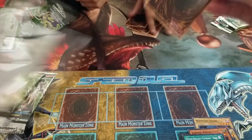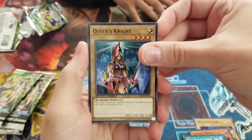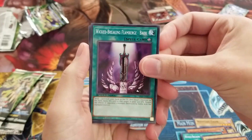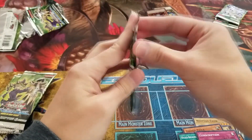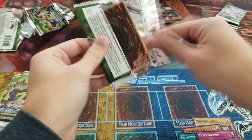Obviously there will be background noise as this is a tournament. There's one super rare — that's one card I've not seen pulled very often so far. Queen's Knight, Zombie Tiger — this seems familiar — Wicked Breaking and Conscription. Almost identical packs there for the first two; three of the four cards are the same. Not necessarily a bad thing.